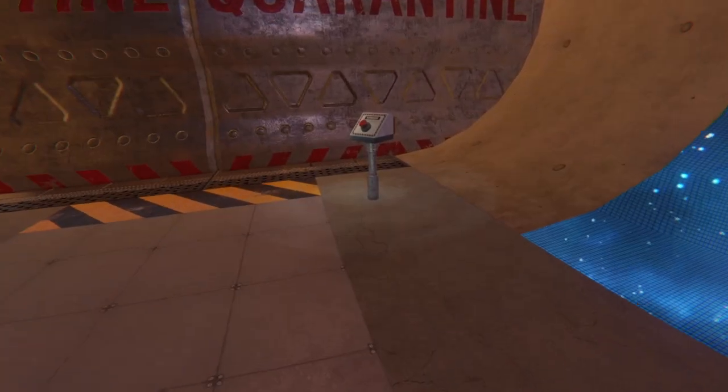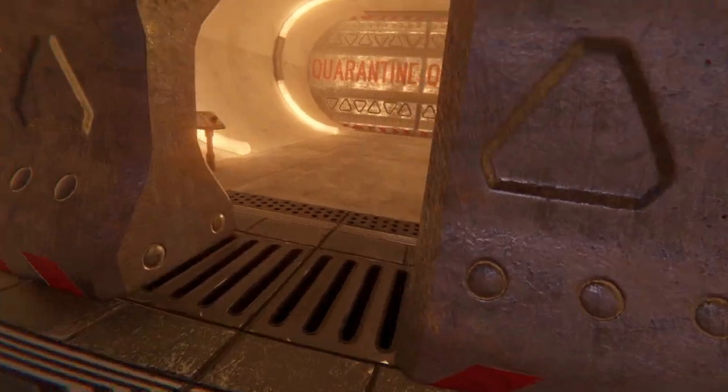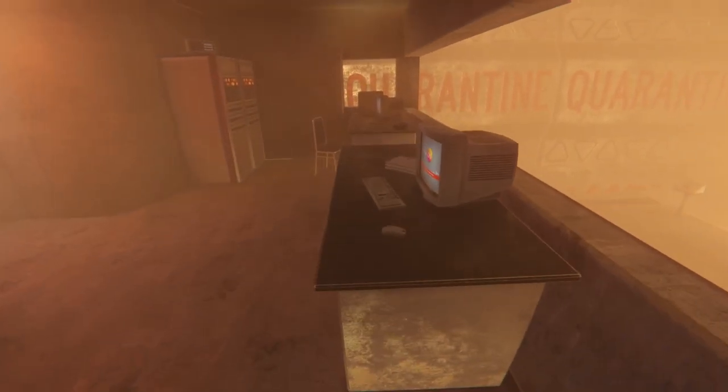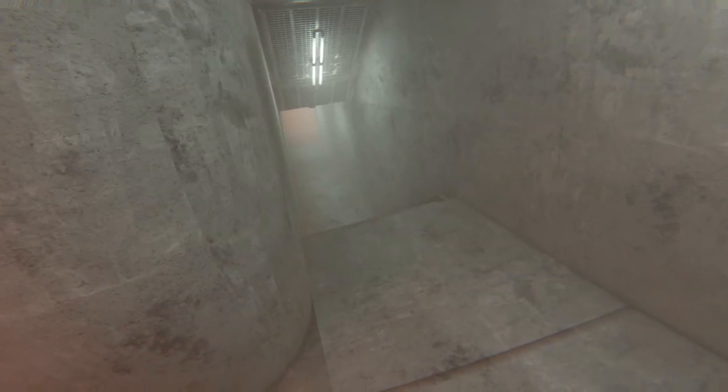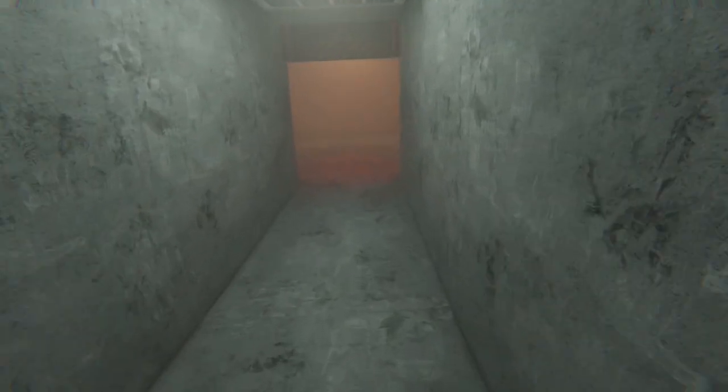Once you get over here, you should just be able to press the button and the airlock will open. You're coming through here, and now we are up here. Then you just head on through here and you will come to the other side of the airlock.